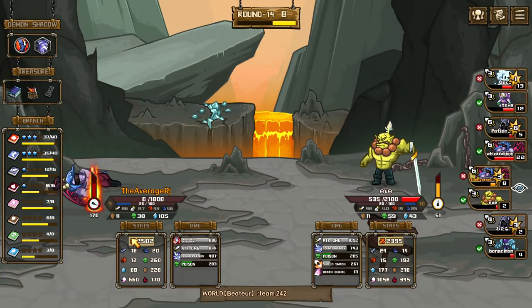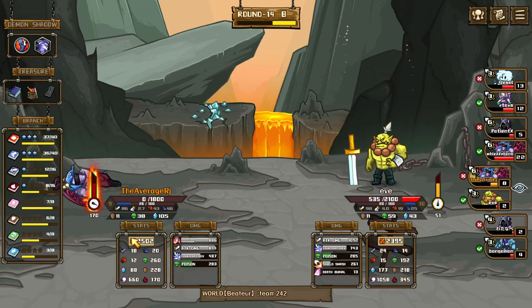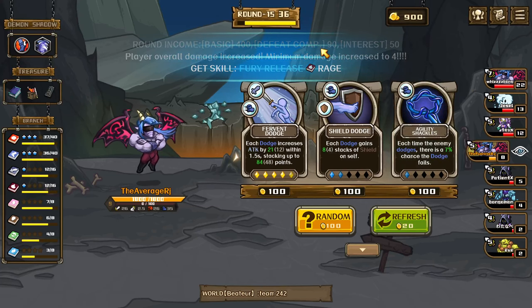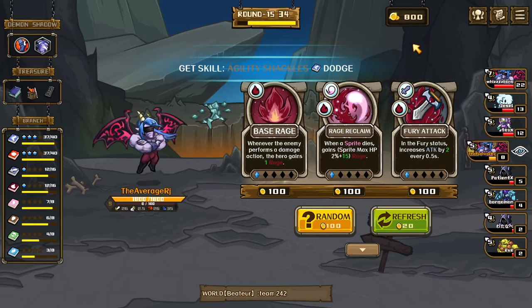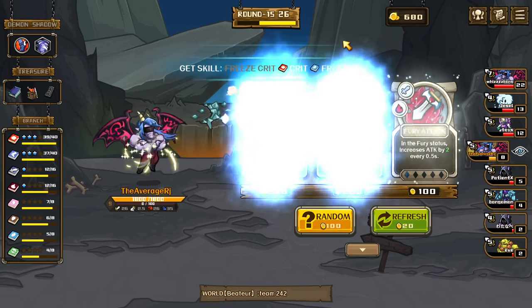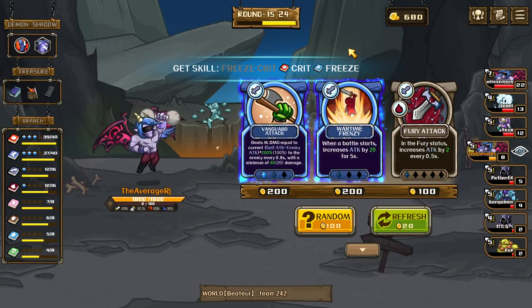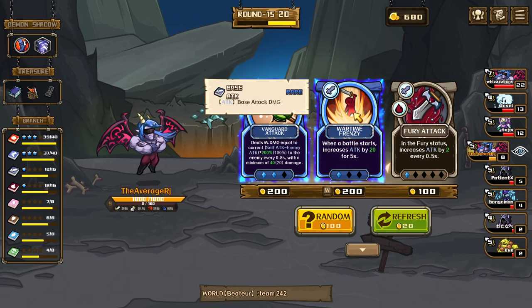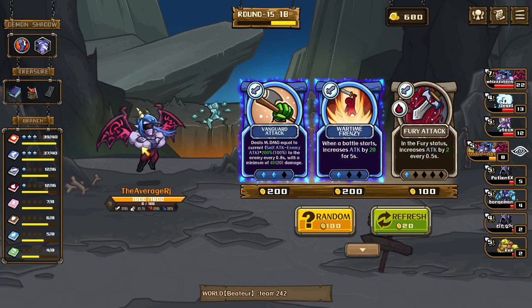Let's just get this — agility shackles, good. Period attack to random, crit freeze perfect, freeze crit fine. More time frenzy — when the battle starts, increase attack by 20 for 5 seconds, which could be good for us right.